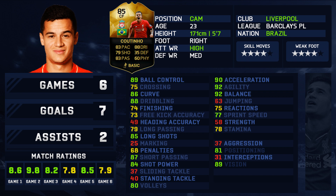Dribbling-wise he's fantastic — curve, balance, agility, and acceleration at 90. That's also what I look for in a player: not particularly the sprint speed, but just how quickly you can get off the mark and burst past players to create chances. If you want to pause the video to check out his stats, please do, but we're ready for the clips.